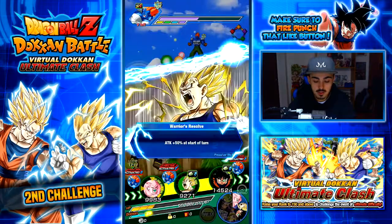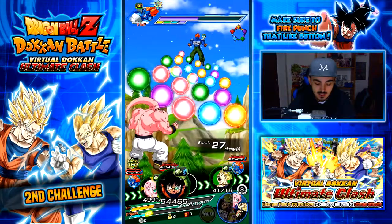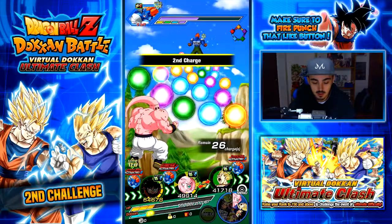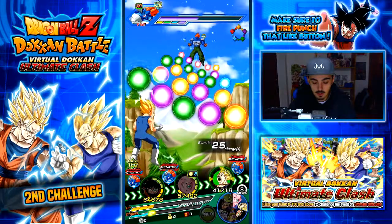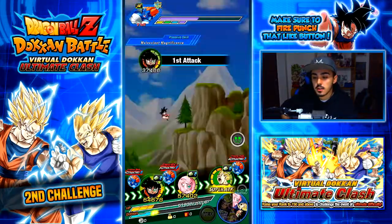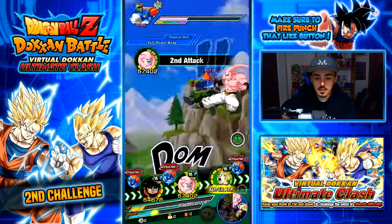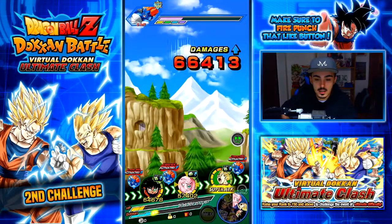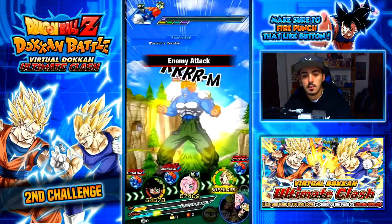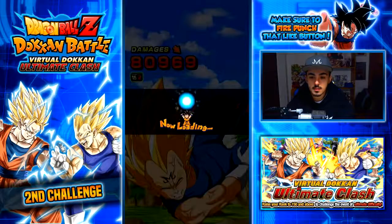No links at all — I'm definitely going to lose with this team. It won't be a flawless win. Actually I think I should have used my super TEQ straight away because I did not need to use this one — this extreme TEQ team is literally extra, I didn't need to use it. But at least we got one health bar down, so that's an accomplishment.